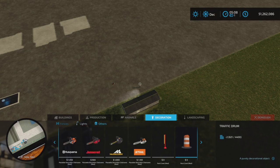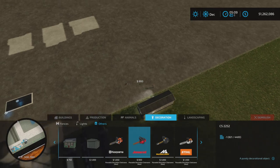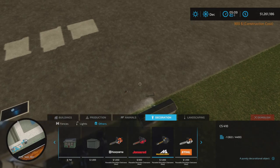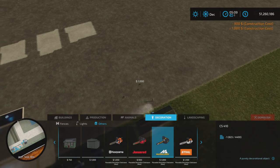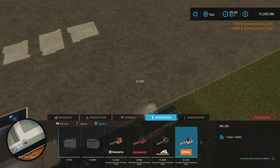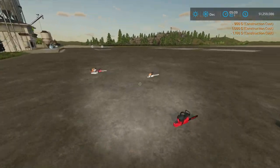We have the Husqvarna at $1,050, the Jonsered — I can't pronounce that — at $900, the McCulloch for $1,000, and the Stihl for $1,100.